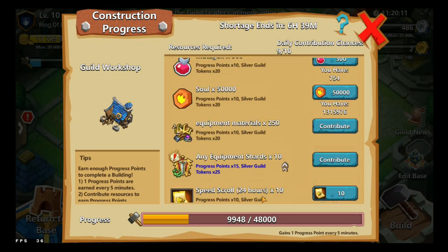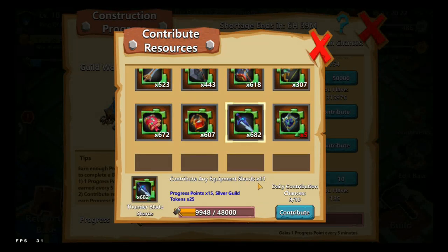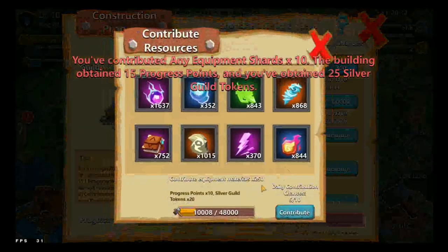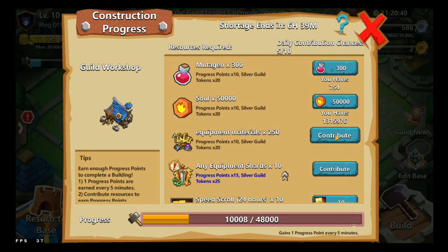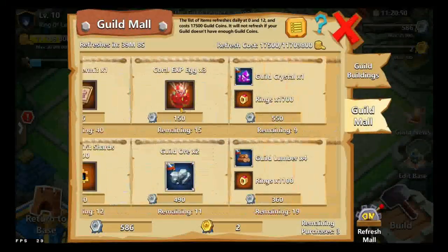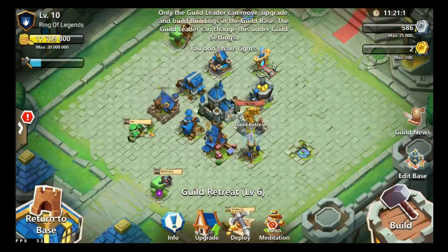You can contribute equipment shards, equipment materials, speed scrolls, souls, mutagens, rings, and other items — it changes every day. I wouldn't recommend donating these here though, as you might need them for your buildings. The results are good if you can afford to raise the amount, but it's very useful because those resources can be used to buy stuff from the Guild Mall, such as rings.